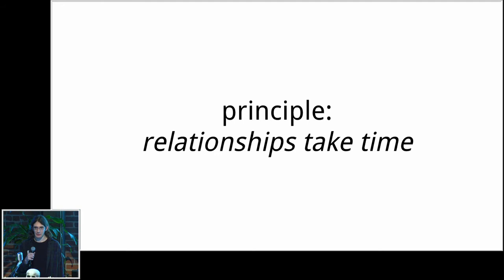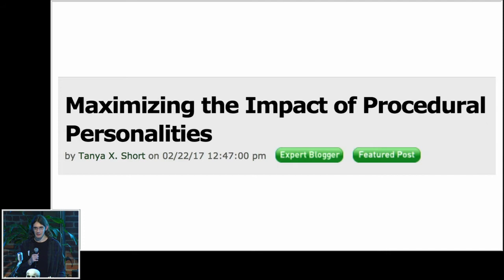I think a lot of generative systems tend to fall into a certain trap: they generate a lot of information up front and dump it on the player all at once. So if you generate a character with three traits — say they're adaptable, dependable, and courageous — those traits are typically presented to you all upfront. As Tanya Short discusses in her article on maximizing the impact of procedural personalities, which is a fantastic article you should all go read, otherwise players tend to miss the fact that there are traits at all and don't realize the characters have internal lives whatsoever.